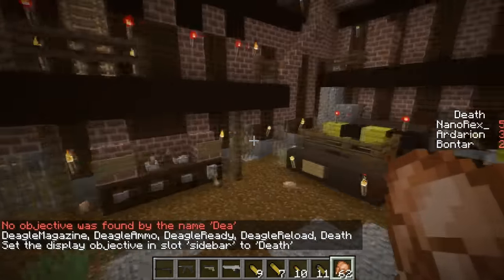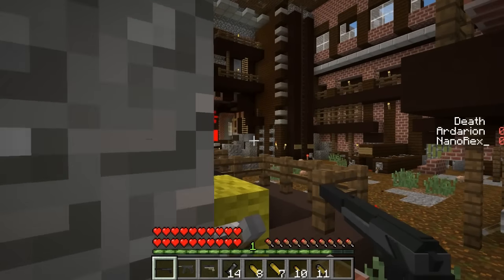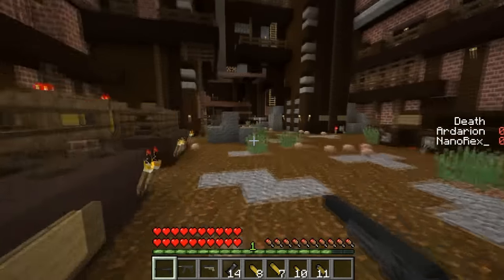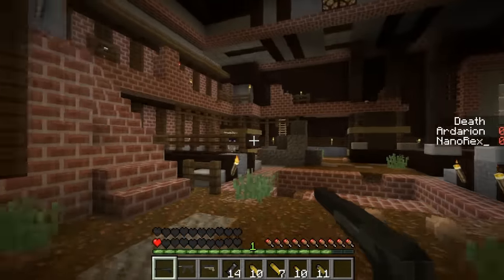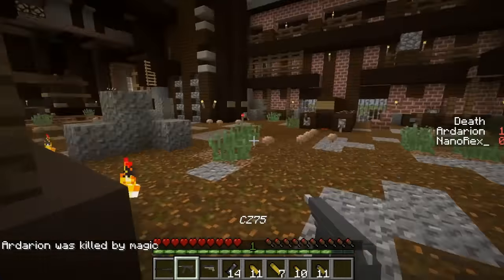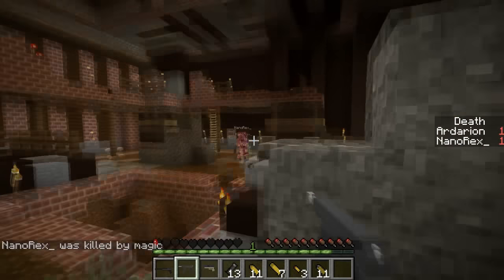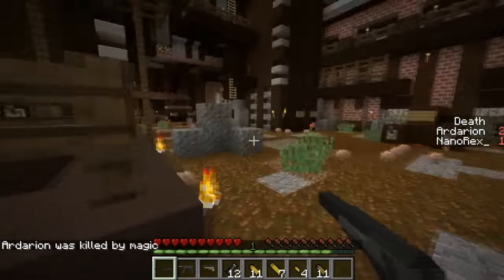We decided to exclude the Deagle because it was just too overpowered, but we have these three weapons to use. We're going to switch them up, see which one is the best, and go to five deaths — let the Hunger Games begin! I'm going to use the USP-S first. The recoil is really strong — the CZ will probably be better. The power of the CZ is something else.